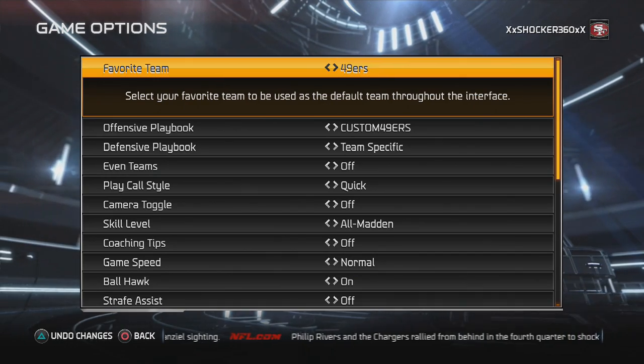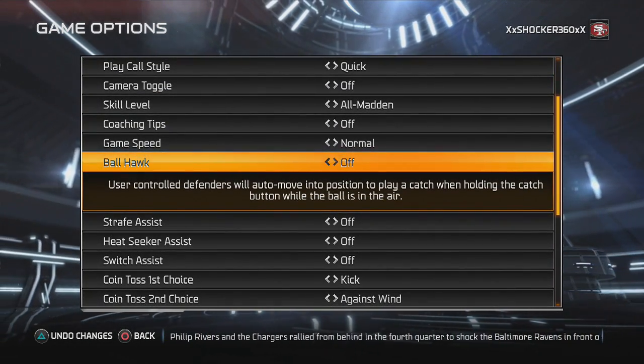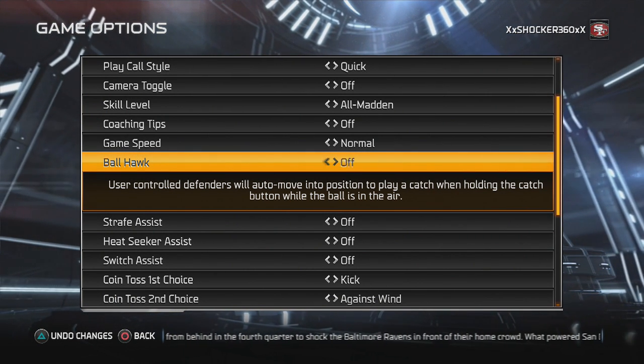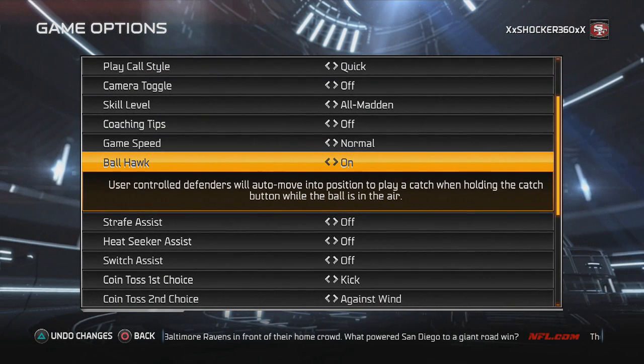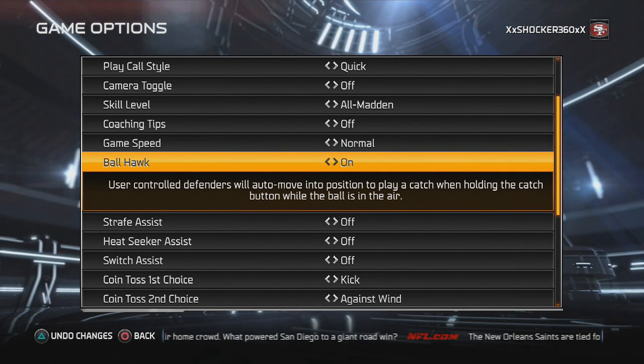Go ahead and go into your game options here on the settings, then go to Ballhawk and turn that to On. If you don't have it on, that's probably why you're experiencing a lot of dropped interceptions. This will definitely increase your interceptions by around 90 percent.